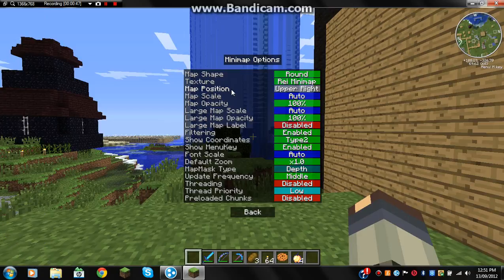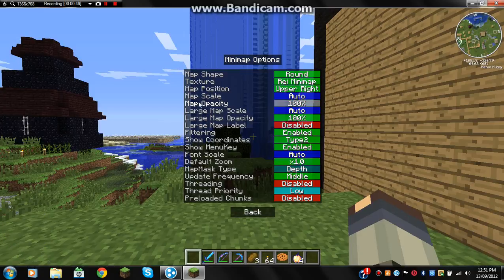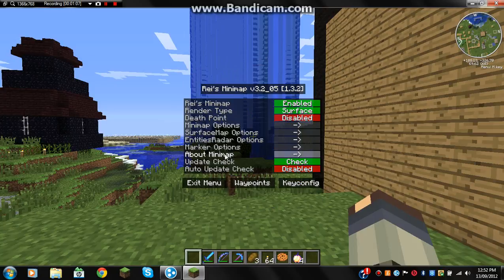You can place it in the upper right — you can see all the corners. Set it to 100, we always want 100. There's type 2 — just leave that on type 2. Reload chunks: disable. Threading: disable. So you've got all those options.